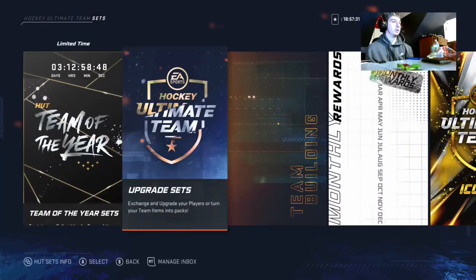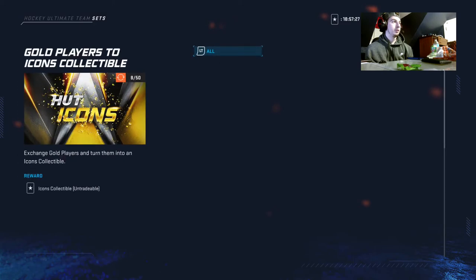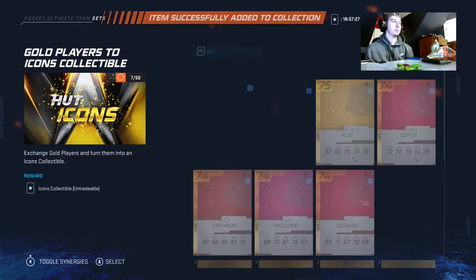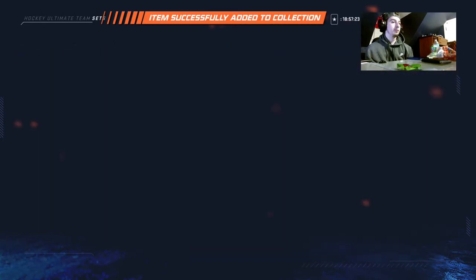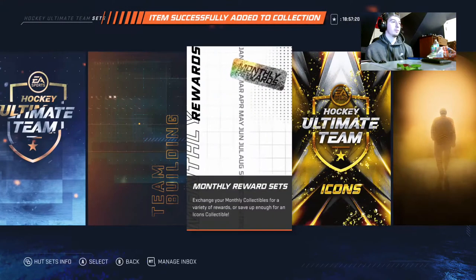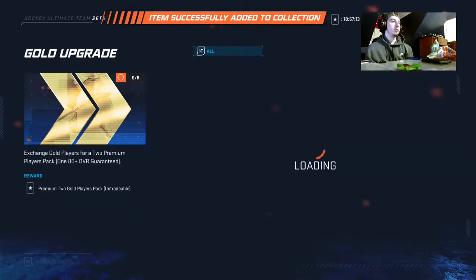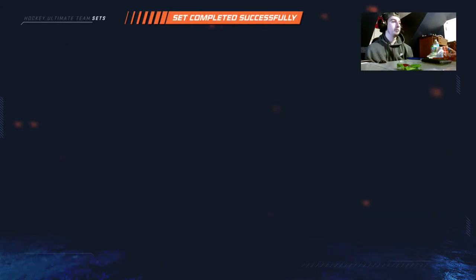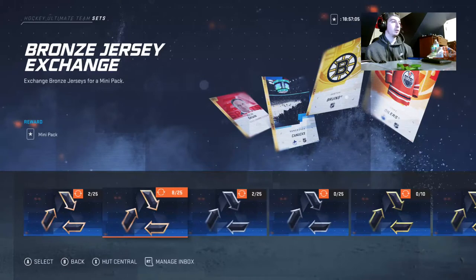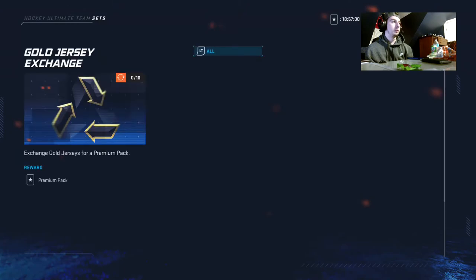Go to your icon sets and make sure you take out your bad players. You're going to put all eight in that other set too. Put it here, auto fill it, then complete that set. Then go here and auto fill every single one of these and see if you have any packs available for you.